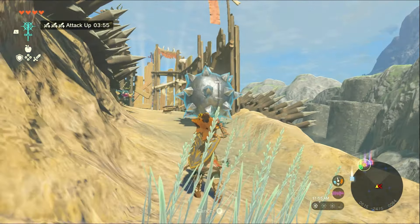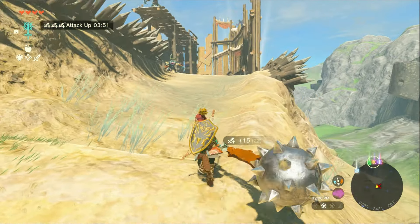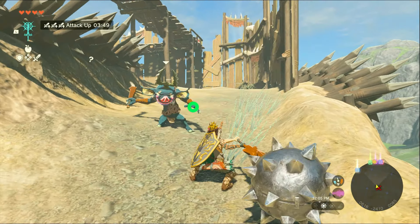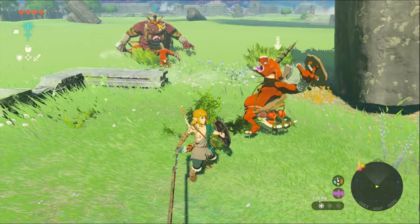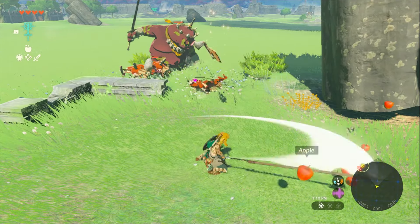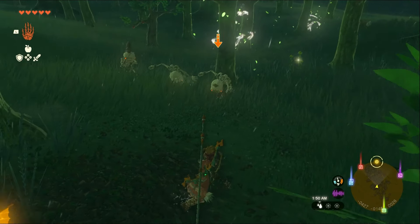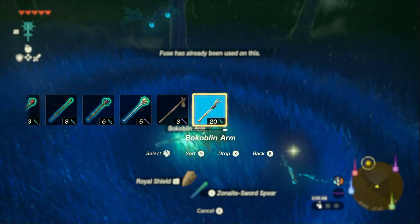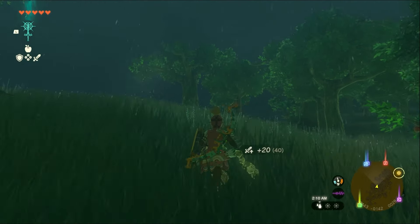Once the true battle does begin, always fight with a fused weapon no matter the scenario. Not only do they deal more damage, their range is extended to ridiculous amounts and their durability is increased. A particularly good combo in the early game is combining two skeleton bokoblin arms, giving you a whopping 40 attack power.